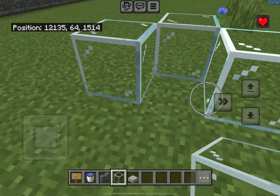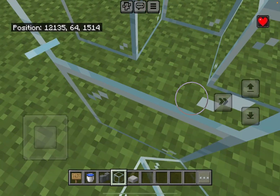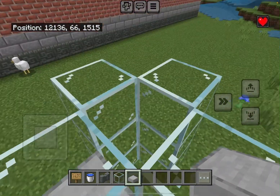First, what you want to do is use any type of solid blocks to make this kind of shape. All you want to do is break this and add another temporary solid block, add a temporary block here, and a slab right here. This will allow you to easily access the cows.